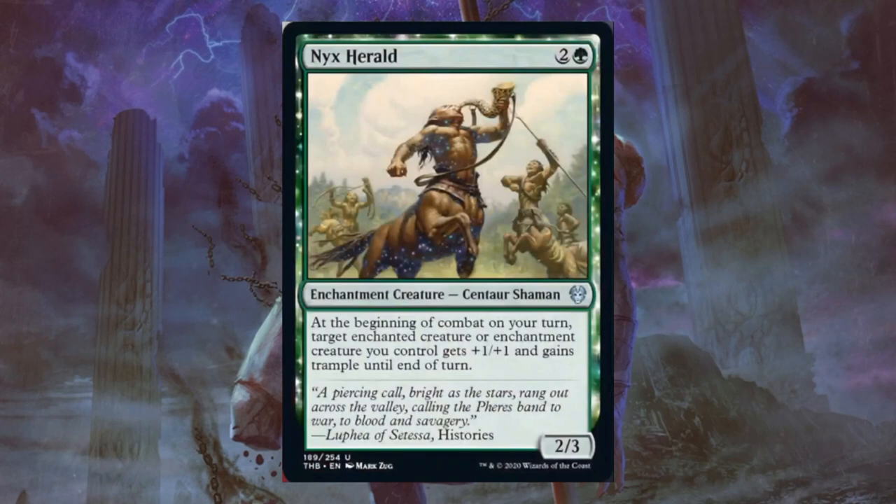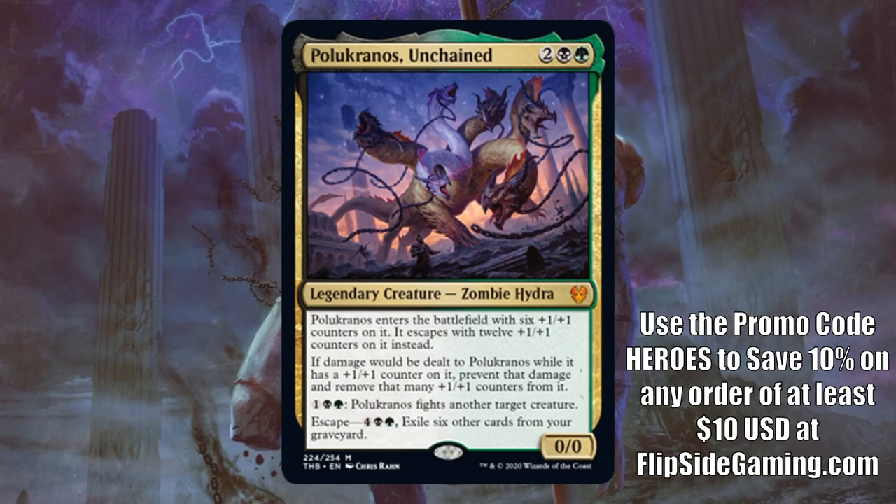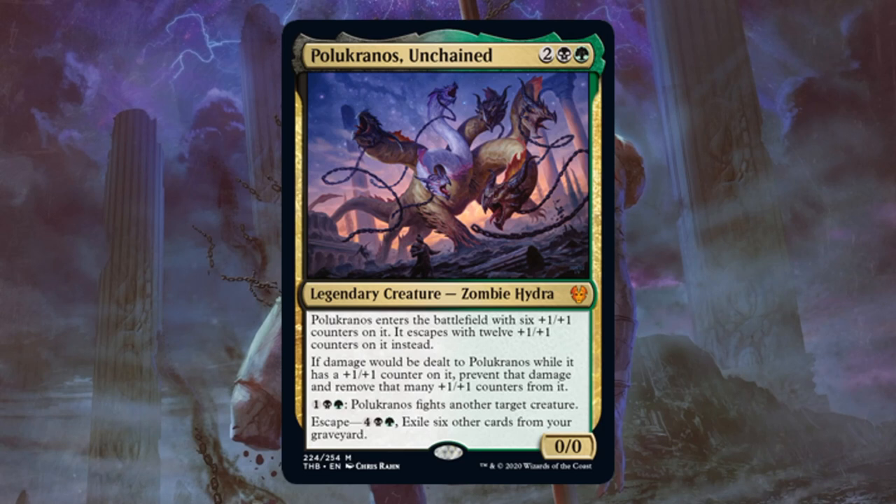Pelucranos Unchained. This one's a mythic — Pelucranos is back, and it's not too happy. It's a zombie this time too. This card really pushes curve, but it has a drawback to discuss. If you play it out of your hand for a green, black, and two, you get a legendary creature, zombie hydra, with six +1/+1 counters on it. Pretty sizable, and it has an ability — pay a green, a black, and one — to fight another target creature. Here's the drawback: if damage would be dealt to this while it has a +1/+1 counter on it, prevent that damage and remove that many +1/+1 counters from it. So this is actually getting whittled down based on how much damage it takes. That's not too exciting — makes the fight mechanic feel a little less good — but it's still pretty good. It is a mana sink, and even if it came in as a 6/6, you could take out a couple creatures with it, and that might be good enough.